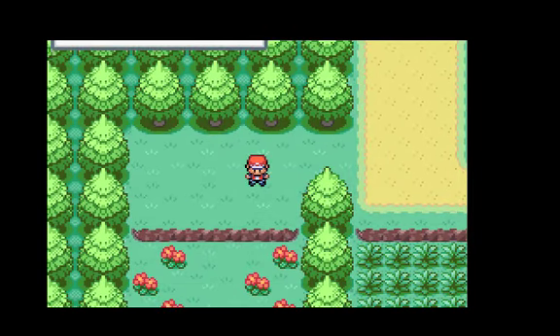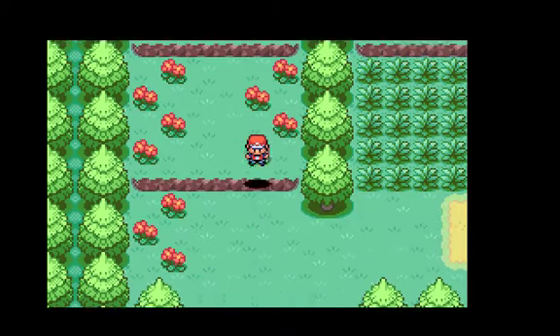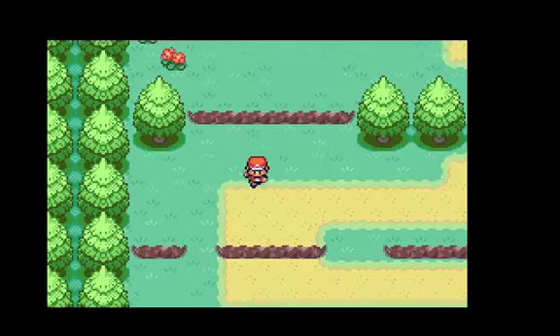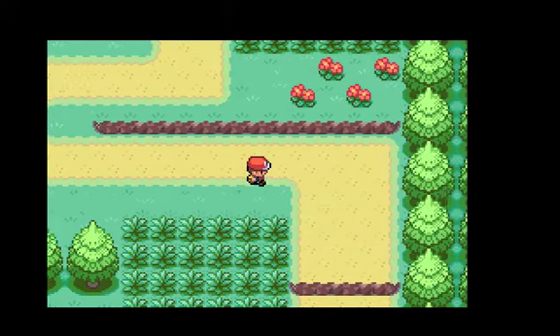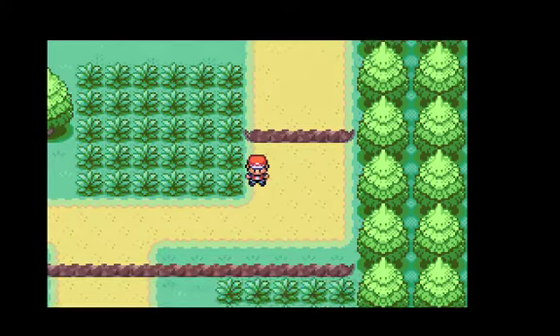You can also buy status healing items like antidotes and awakenings. So now we're going to use these ledges here, avoid the grass on the way back, and head on back to Professor Oak. I'll meet you at the lab.